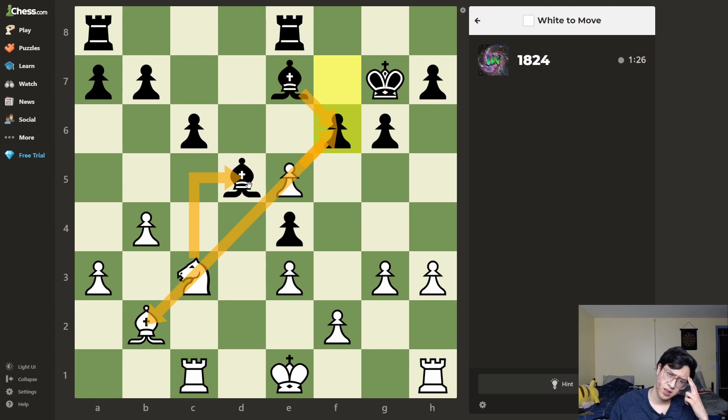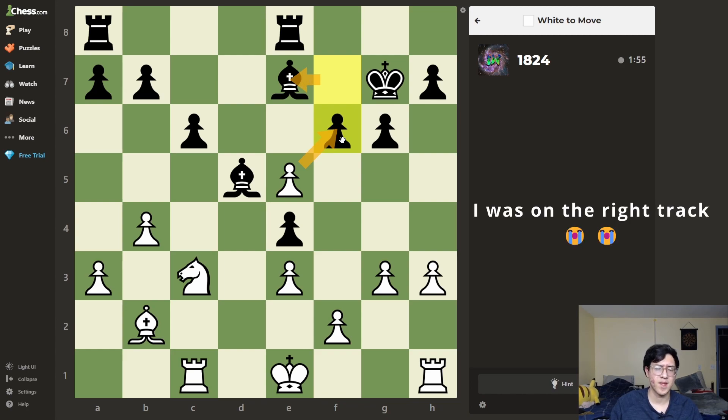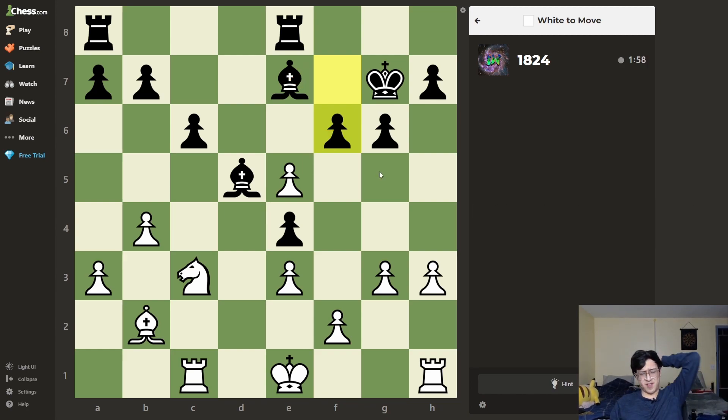Taking with discover check — actually it's not a discover check. If I take, takes, takes, they're both hanging. He takes, I don't really have any discover checks. He takes here, I take, backward check, he takes, move up. What if takes, takes — rook pins. If he moves out the way I take, or he'd have to defend, but then it takes. Nah, that doesn't work.